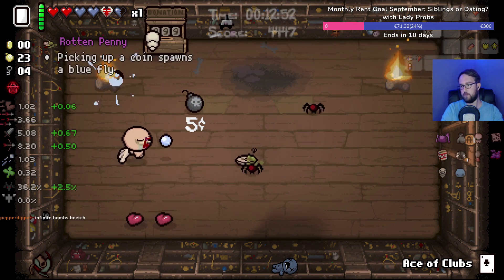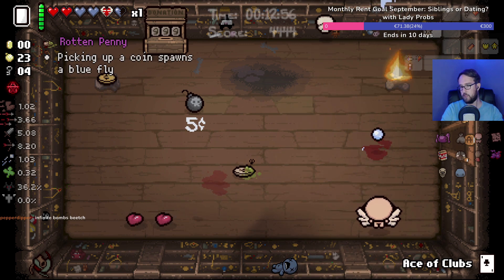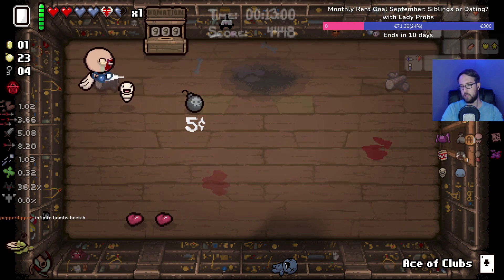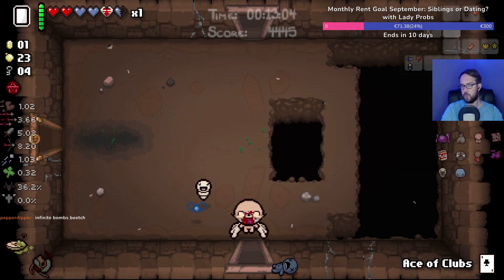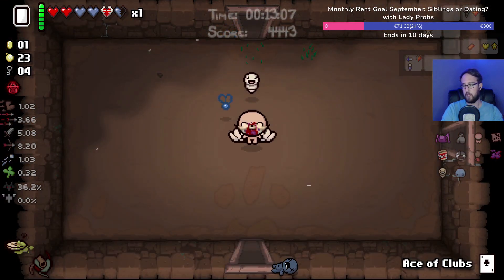More trinket room. That's the one — picking up coins spawns a blue fly. Since picking up coins is something we really want to do in this run, I'm a big fan. Flies are always nice. Okay, give me another room with a million enemies because my blank card is charged.